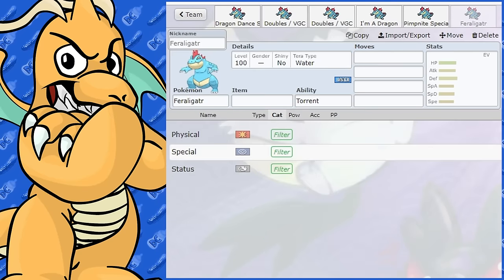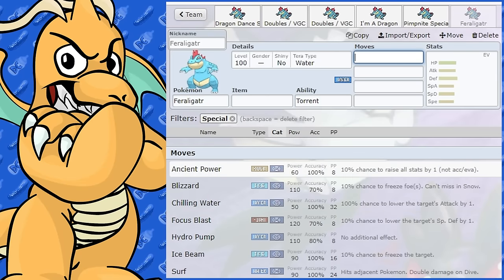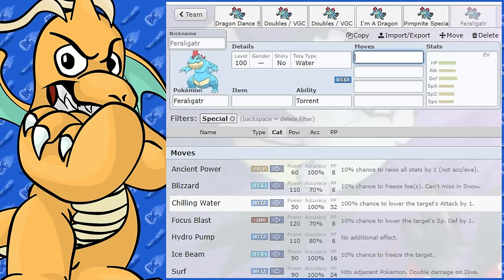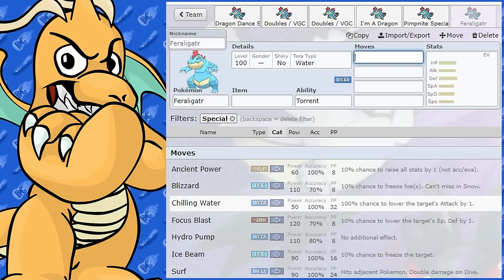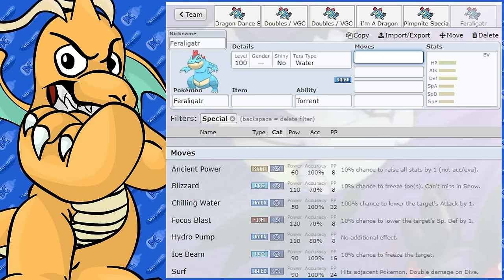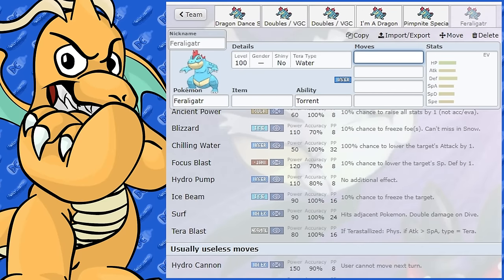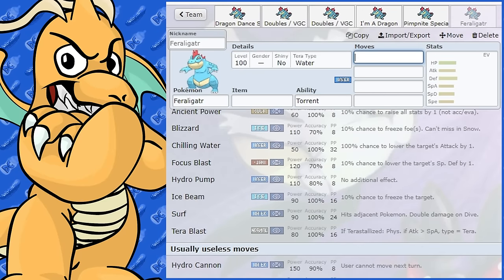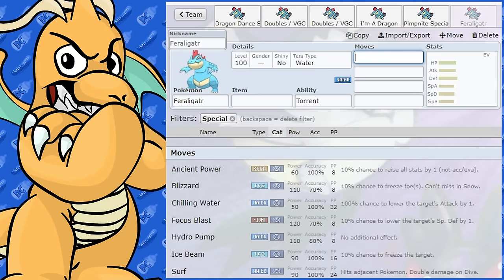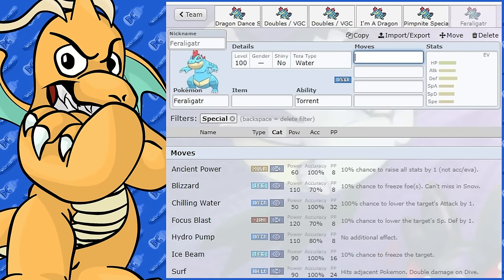For special moves — you probably won't be using a special set, but here they are. Ancient Power, Blizzard, Chilling Water — you might be able to use Chilling Water on a bulky set, which could be really annoying to face. There's also a potential special Throat Spray set with Snarl. It gets Whirlpool too, so you could make a trapping set, though it doesn't have anything like Toxic to supplement it, so I don't see it being super handy.